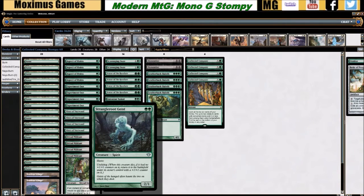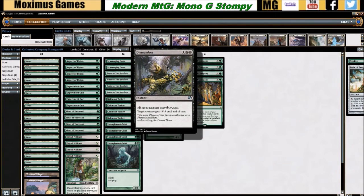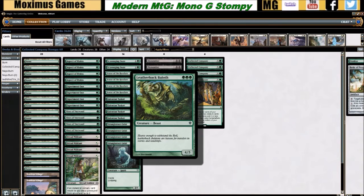Strangleroot Geist fits the themes we want with all our creatures — under three mana with some form of recurring value or ability to get larger. Dismember is an all-purpose utility removal spell; the fact that you can cast it with Phyrexian mana means many non-black decks use it as their go-to colorless removal, including us. We love casting it on Tarmogoyf all day. Leatherback Baloth is our own Tarmogoyf — it costs three but it's a 4/5, and getting two Leatherbacks off a Collected Company puts you in a strong position against most of the format.